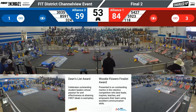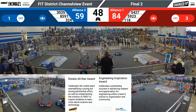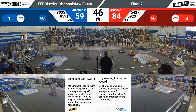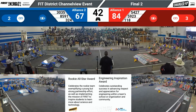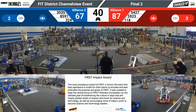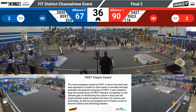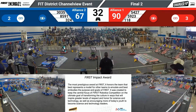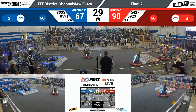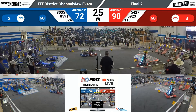Meanwhile, on the Blue Alliance side, only one link has been created. 54-27 loaded up with a cone, trying to score that in the middle node. 118 does so at the same time, bringing their score up to 90 points, further leading the Blue Alliance. 324 looking to launch that cone into the high node — they get it. 35-03 finishing up their third link for the Blue Alliance.